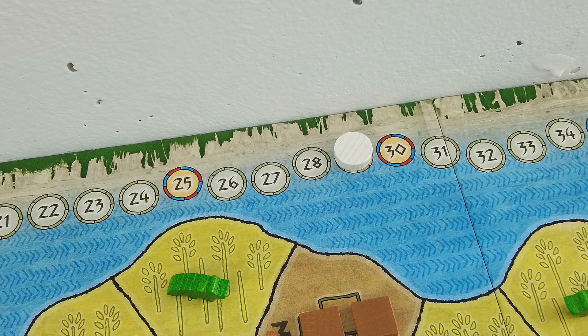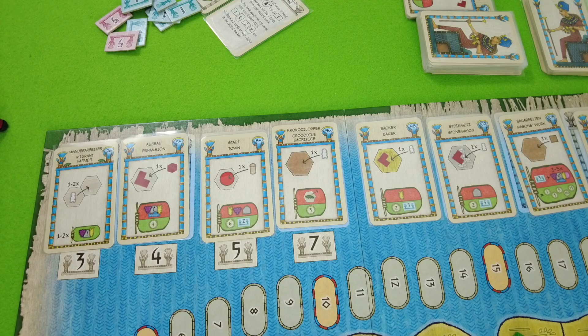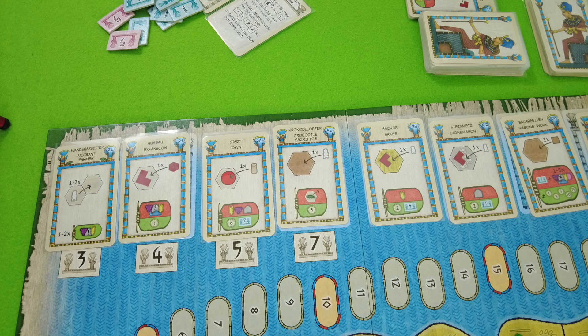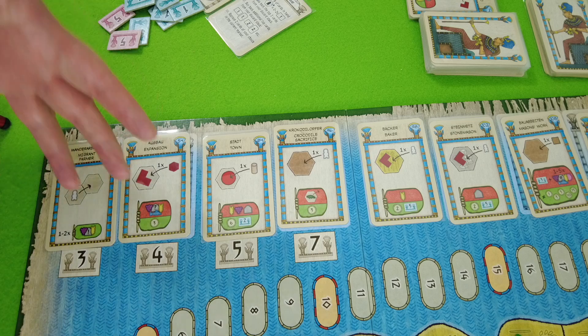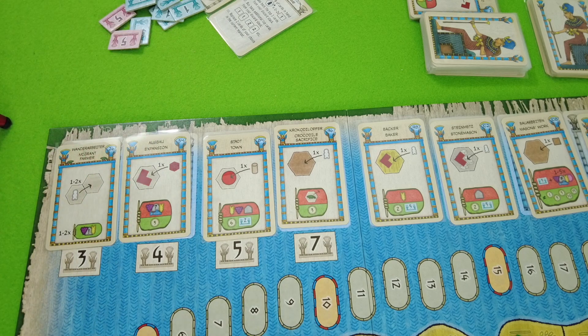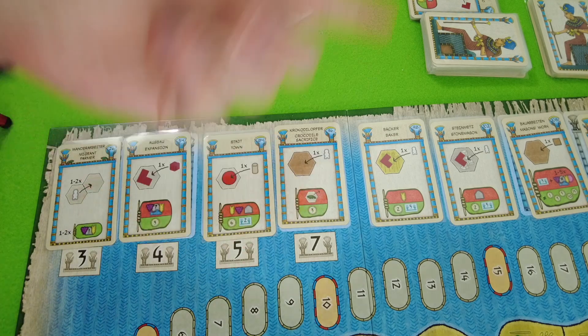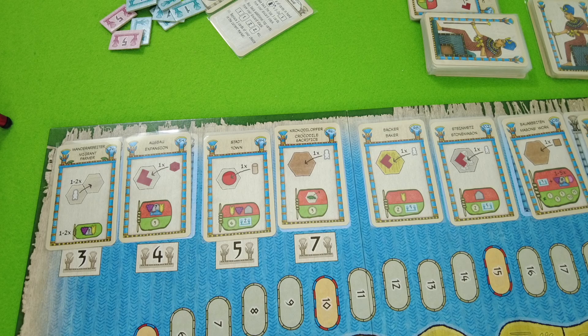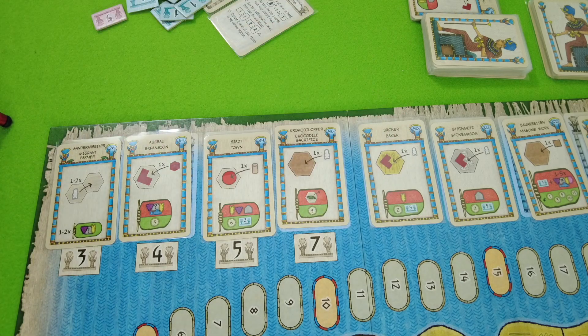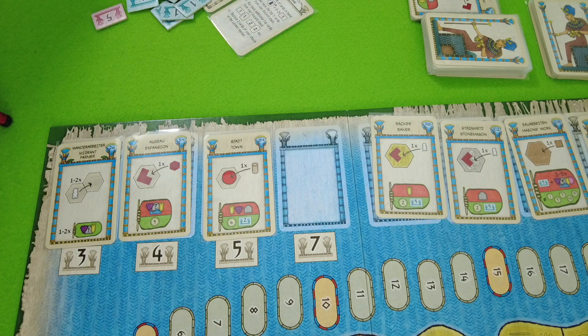In theory I could go to an administration step, but I desperately want this crocodile sacrifice card. It's at 96 and even after an administration step it's not very likely to get cheaper, since there are still a lot of low cards in this deck. I might as well go for it right now. I'm also intrigued by the town card, but the crocodile sacrifice is so easy points — we can use it several times until the crocodiles run out, once per administration round. Unless there's a card that allows us to use a card twice.